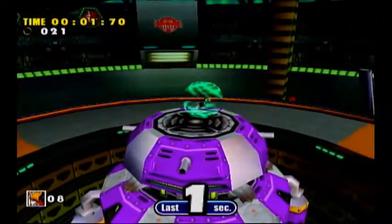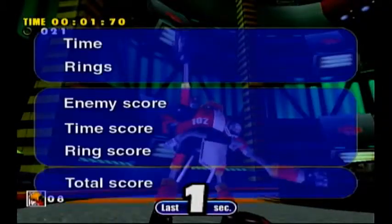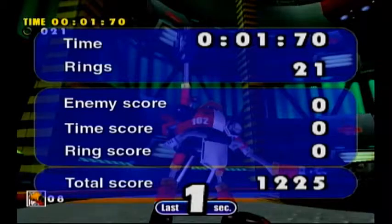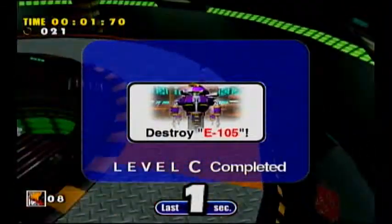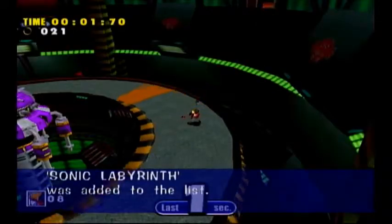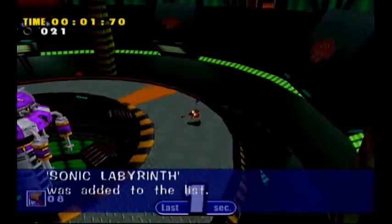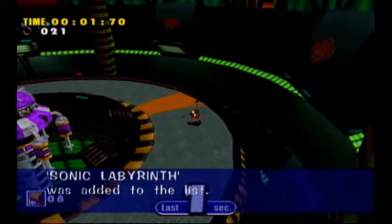We took out Zeta — we finished in a tiny little time, but we also took out Zeta which is what we were trying to do. Now we only have one left. And we got 100 emblems! Sonic Labyrinth was added to the list. We only have 30 more emblems until we're finished with this game.